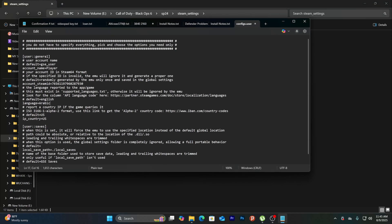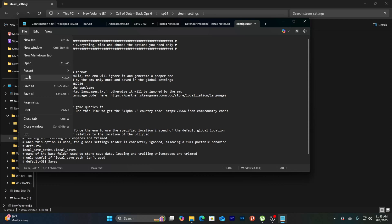Once you get that done, you want to go to config.user. And then here where you see language equals Arabic, you want to change that to English. Then what you want to do is hit File and then hit Save.